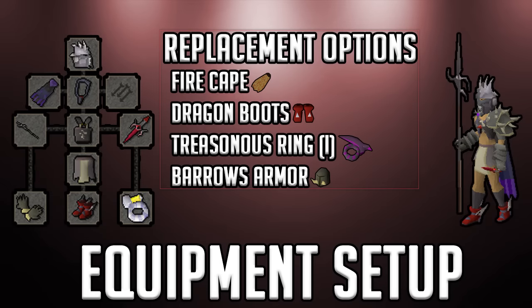The Abyssal Sire is extremely weak to stabs, so the setup we're bringing tries to maximize stab bonus while maintaining a good balance of strength bonus. The setup is: Slayer Helmet, Fury, Bandos Tassets and Chestplate, Barrows Gloves, Primordial Boots, Berserker Ring Imbued, Zamorakian Hasta, Dragon Defender, and the Ardougne Cloak 4. If you don't have the Ardougne Cloak, bring a Fire Cape. Dragon Boots can replace Primordials. For maximum stab bonus, use a Treasonous Ring. If you can't afford Bandos, Barrows Armor will work.